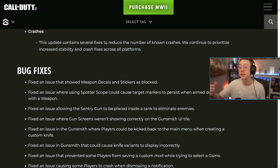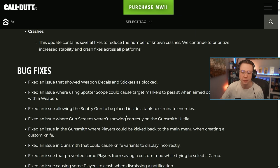The spotter scope was essentially turning into a constant hard ping, which is basically aimbot. That's now updated and the spotter scope should be working as intended. They also fixed an issue allowing the sentry gun to be placed inside a tank to eliminate enemies — just a simple sentry gun exploit. They've also fixed an issue where gun screens were not showing correctly in the Gunsmith UI tile.